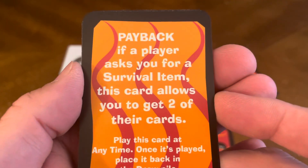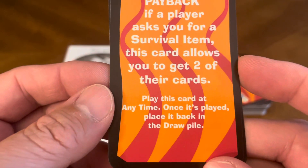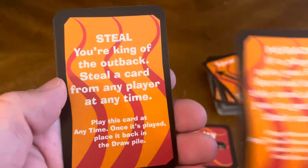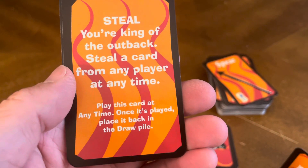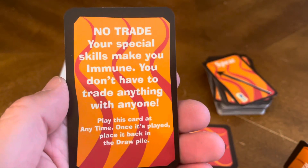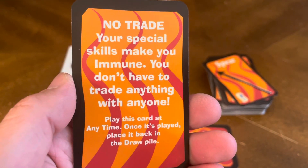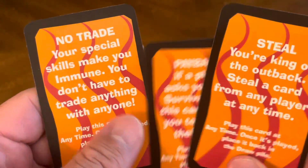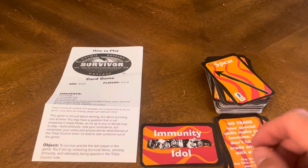There are special command cards: Payback — if a player asks you for a survival item, this card allows you to take two of their cards instead. Steal — you're king of the outback, steal a card from any player at any time. No Trade — your special skills make you immune, you don't have to trade anything with anyone. All three are played at any time, then placed back in the draw pile.